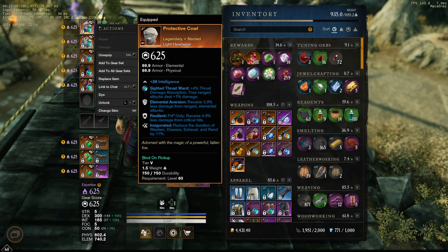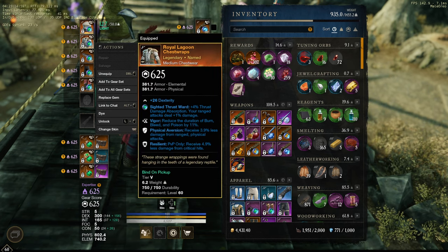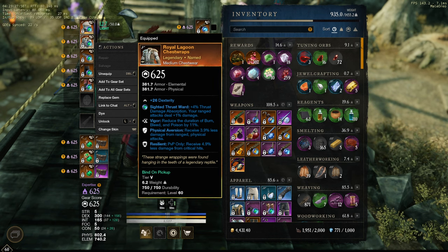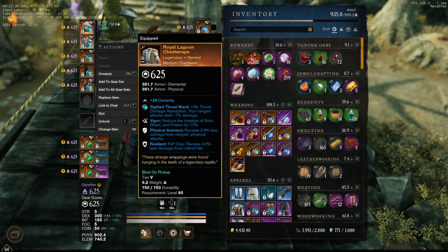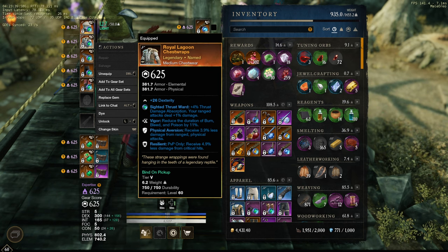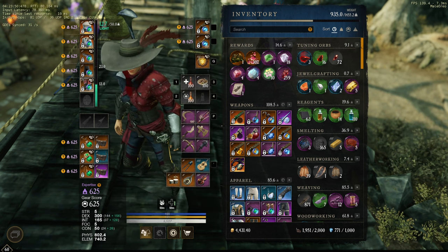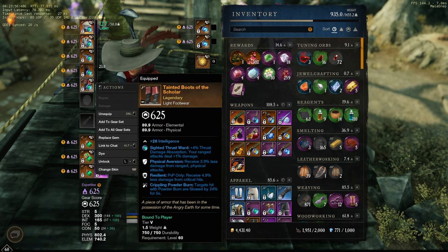I'm running two named pieces: the Protective Cowl. The rune glass I'm running is Sighted Thrust Ward. You could run an elemental emerald depending on what gem you're running in your musket, but keep in mind if you ever change your gem you'll have to change all your rune glasses again. Both this rune glass and the elemental rune glass basically do the same thing — a little bit of a damage buff — so just go with Sighted Thrust Ward for future-proofing and saving gold. The chest is Roller Gun with vigor, phys aversion, resilient.